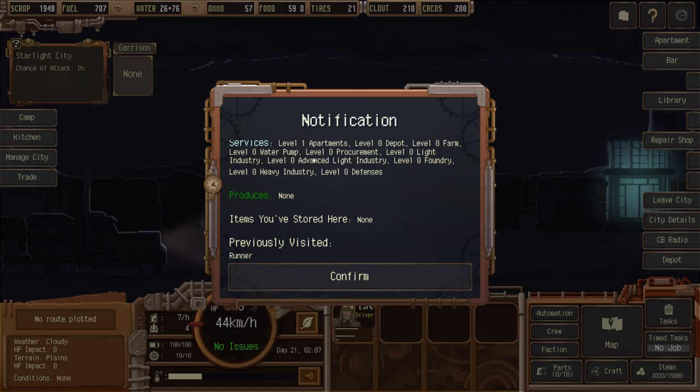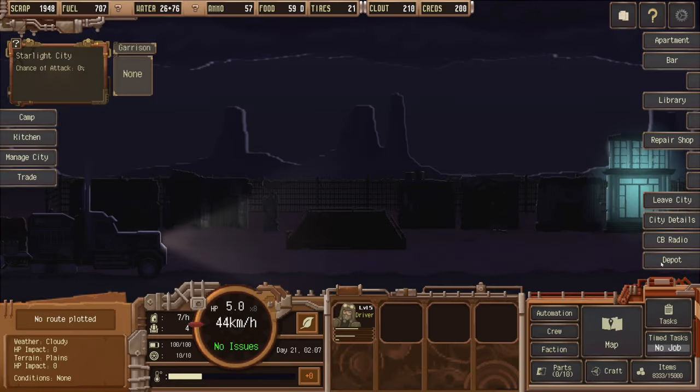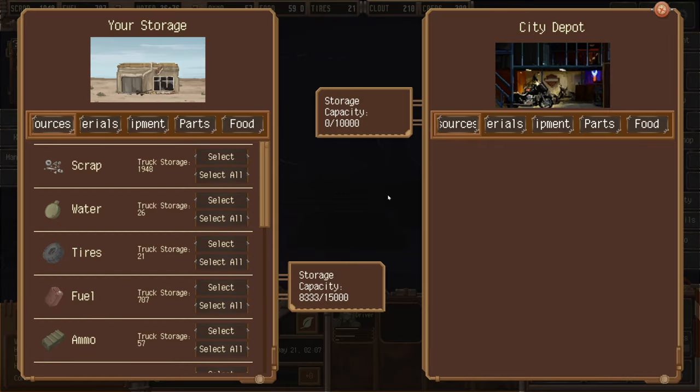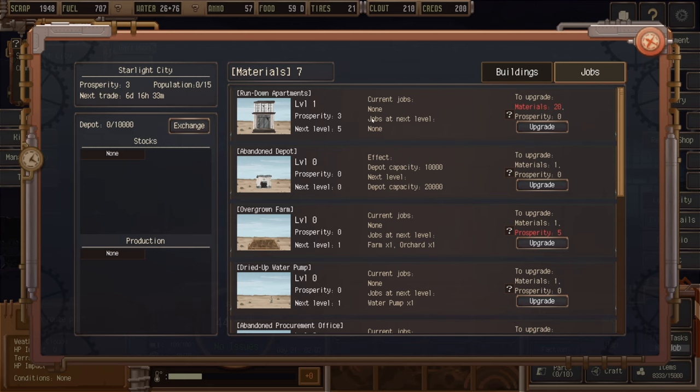Looking at city details: we have a level one apartment, level zero depot, level zero farm — basically level zero everything. We haven't upgraded anything yet and we produce nothing, items stored here: nothing. If we go to the depot, this is how we transfer materials over from storage to the city. That's our truck storage. Under 'Manage City' we could upgrade our apartments, but we need 20 materials to do so.